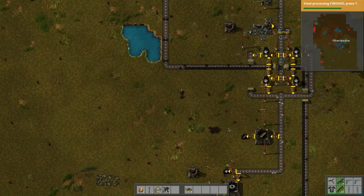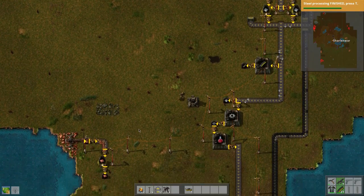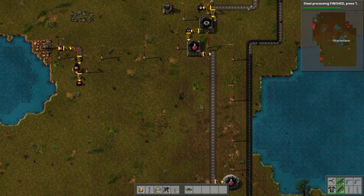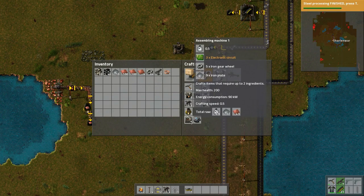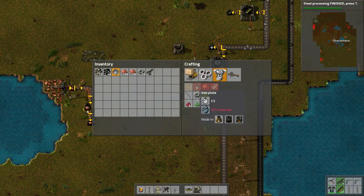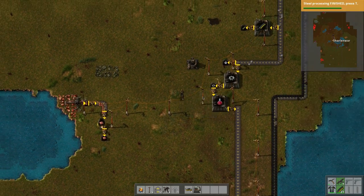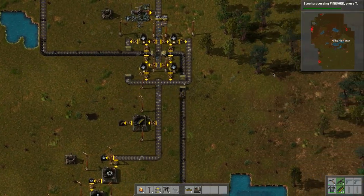We need to make another mining drill for this stone here. Pollution might actually decrease a bit. For green research — we need inserters, and for inserters we need electronic circuits, iron and copper plates. So we're starting to mix in the materials. We need to think about getting copper.